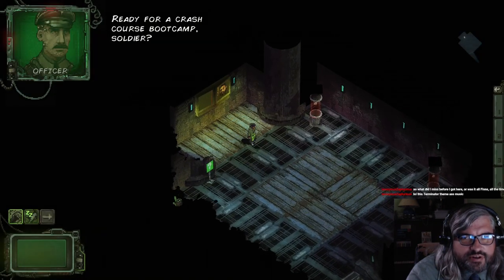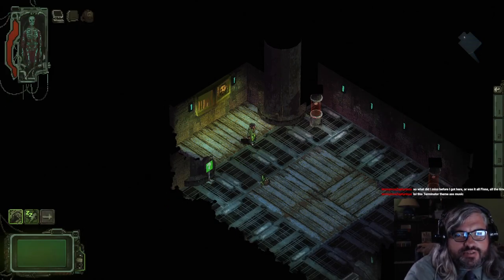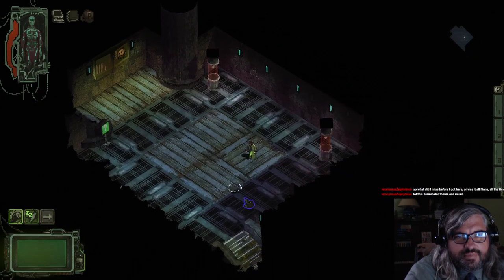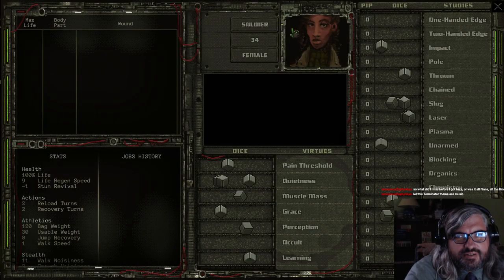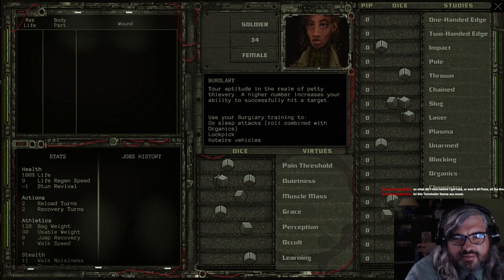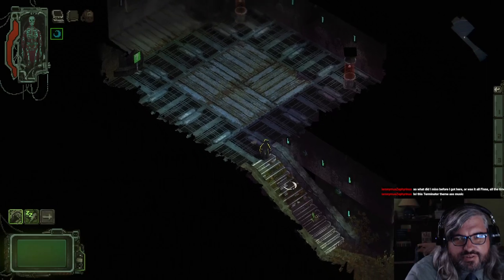Ready for a crash course boot camp, soldier? Basics first: left click on the ground to walk to a location. Let's check the character sheet — we're Soldier 34, female. I don't know if that's our name or our age. Interesting. Lots of stats. I guess we're supposed to walk down.